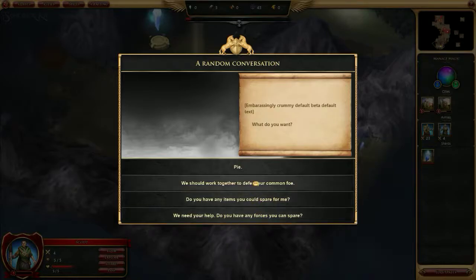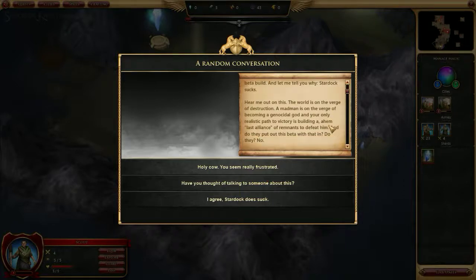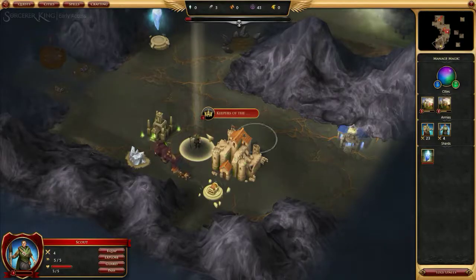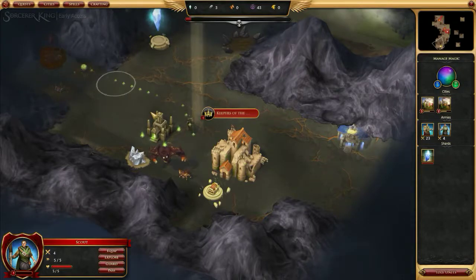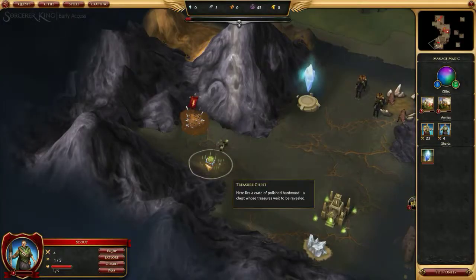Unfortunately this isn't even possible in this beta build, and let me tell you why — the world is on the verge of destruction, a madman is on the verge of becoming a genocidal god, and your only realistic path to victory is building a last alliance of remnants to defeat him. And do they put that in this beta? No. So there's nothing we can do there — this is a minor faction and it has yet to be completely implemented.